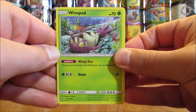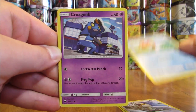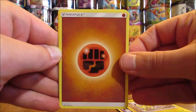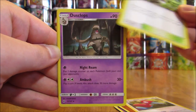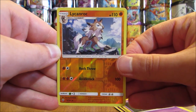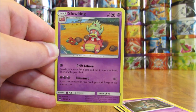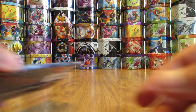Pack: Wimpod, Meowth, Magikarp, Croagunk, Pikachu, Fighting Type Energy, Porygon 2, Rotom, Dusclops, Reverse Holo of a Lycanroc (third Rare Reverse Holo of this card), and the final card is a Slowking — just a Rare Non-Holo; don't think I've pulled that card from this opening so far.